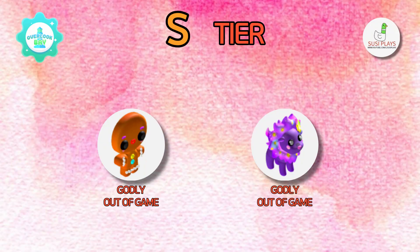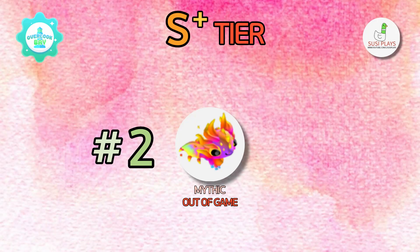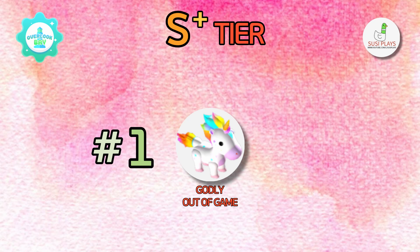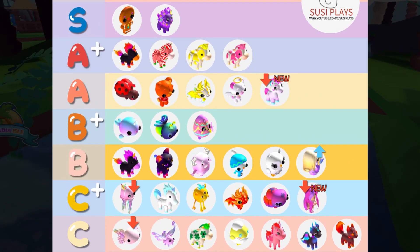Next let's move on to the S tier. We have the gingerbread man and the galactic lion — this tier hasn't really changed that much. Then we have the S plus tier, which is the mythic celebration dragon, and last but not least the S plus plus tier, which is rainbow rider.